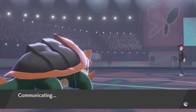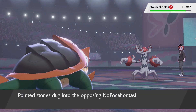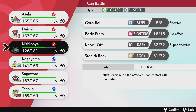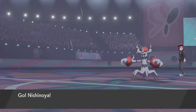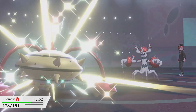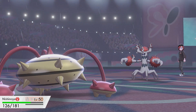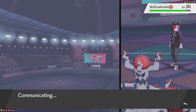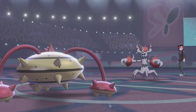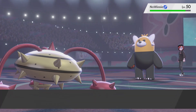He brings in Trevenant. I'm expecting him to maybe Will-O-Wisp or go for the Grass move. I'll bring in Ferrothorn anyway even though I need it for Ninetales. He just goes for the burn. I'm going to Knock Off and he might bring in Bewear - that's fine, I'll knock off its item. I should have gone for Body Press actually. Yeah, he brings in Bewear, so I should have used Body Press. But I take away its item - it's a Lum Berry, so I wonder what he was expecting me to have.